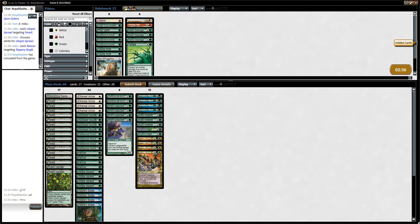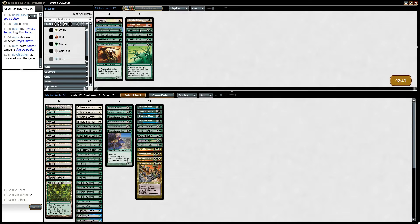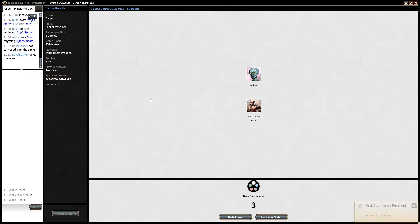We won. So what does he have? He's got Chainer's Edict and a Thinker's Chest. What can we do? I want to have Young Wolves, and Prey Upon — seems nice, but no. Do I want this for the Spire Golem? I don't think so. He might have Aura Flux. Let's get rid of Commune with the Gods — it's not too important. Let's cut one Bogle. GG.